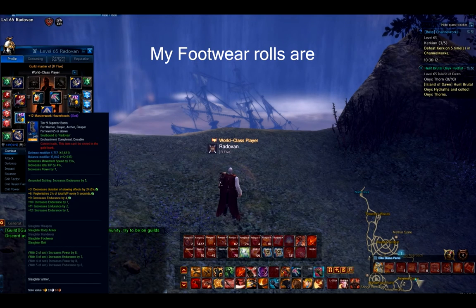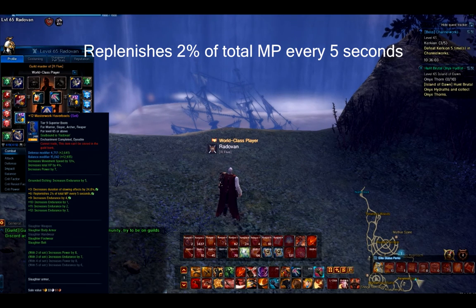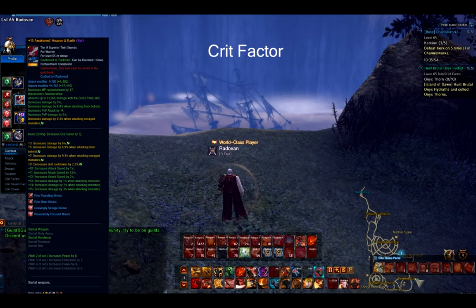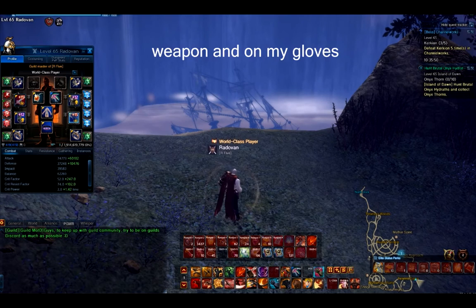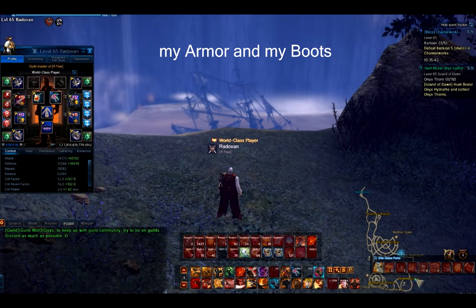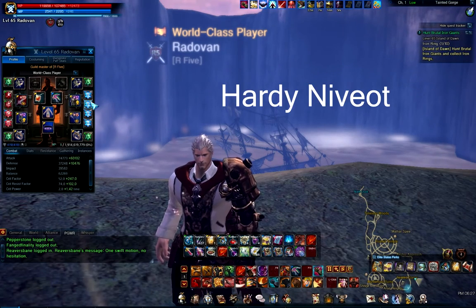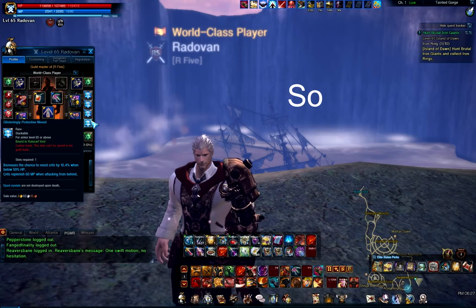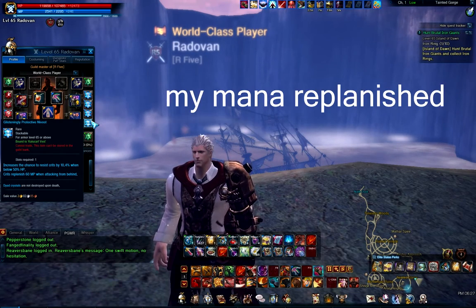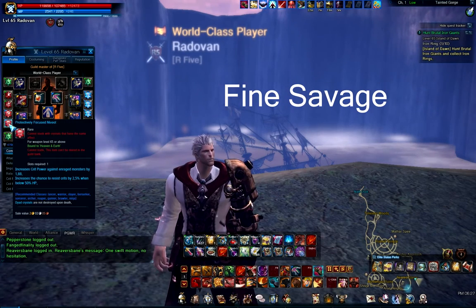My footwear rolls are: increases duration of slowing effects by 24.0%, replenishes 2% of total MP every 5 seconds, and increases endurance by 4.9%. My armor and boots also increase endurance by 4.9%. I'm using Ki-inversus and Hardy for my armor, but I'm using Listening so I can skip using combo attack and just by crit get my mana replenished. For my weapon I'm using Fine Pounding, Fine Bitter, Savage, and Focus Snivet.